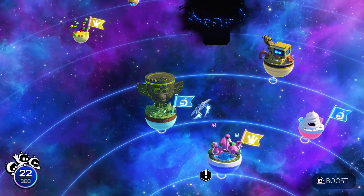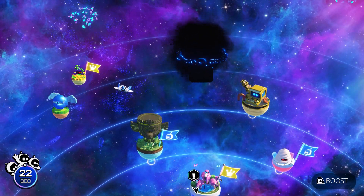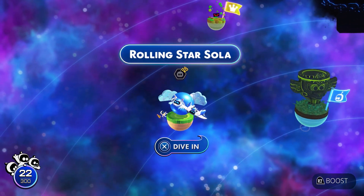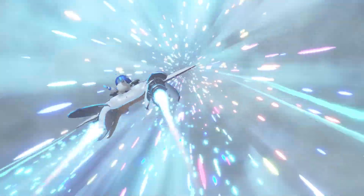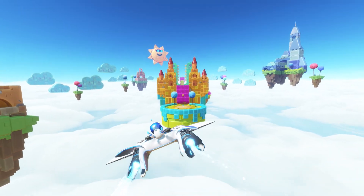In this video I'll show you how to unlock and complete the Rolling Star Solar stage in Astrobot. To unlock it, every so often on the Gorilla Nebula map you will see a comet going from the top to the bottom left. Give it a quick whack with your spaceship and you'll unlock the Rolling Star Solar stage.